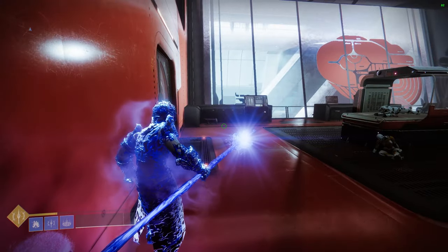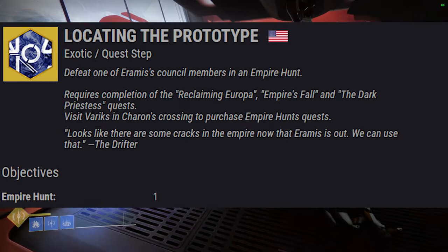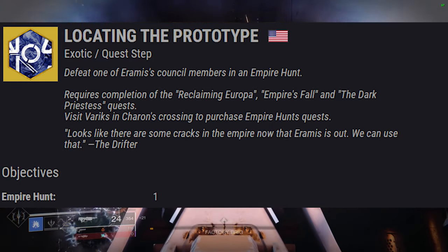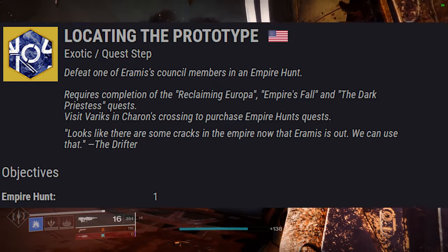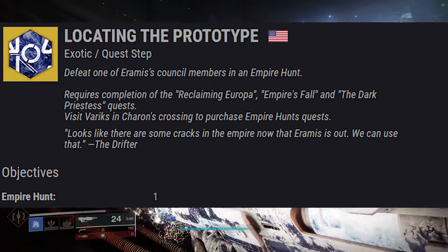Once this part is done, you will be on a step called Locating the Prototype. This requires you to complete an Empire Hunt, but in order to do so you must complete Reclaiming Europa, Empire's Fall, and the Dark Priestess quests.